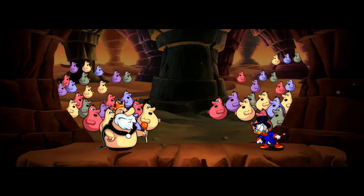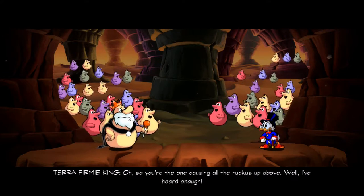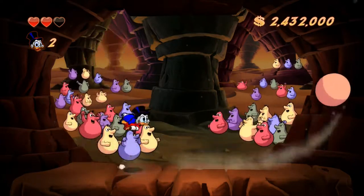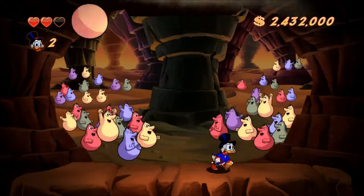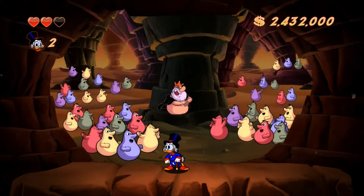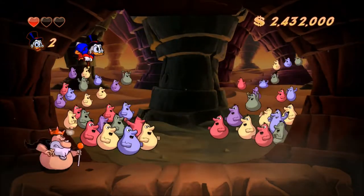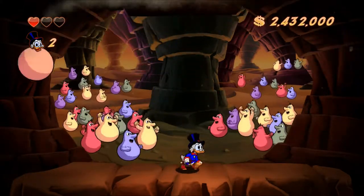So this is the Terrafirmian king — he's an interesting fight. At the beginning, just basically dodge his attacks. He'll go in the background. The sound cues are important in this fight. If he says that, he's going to summon all his fighters to roll on you, and you need to pogo on their heads. Otherwise, you might have to avoid rock falls.